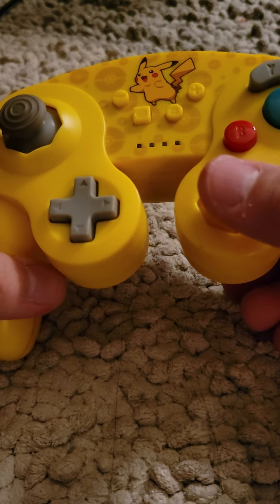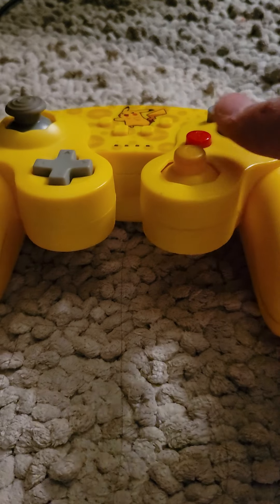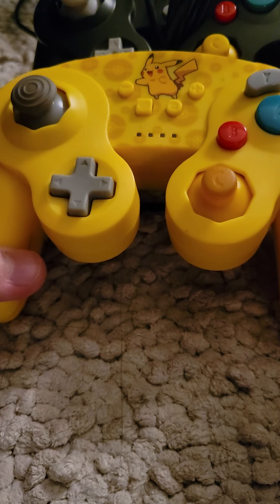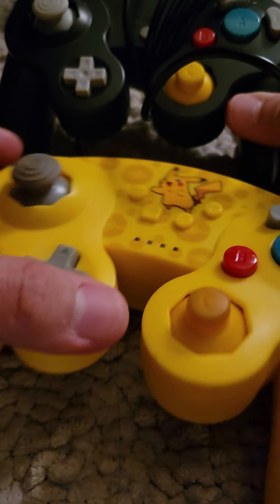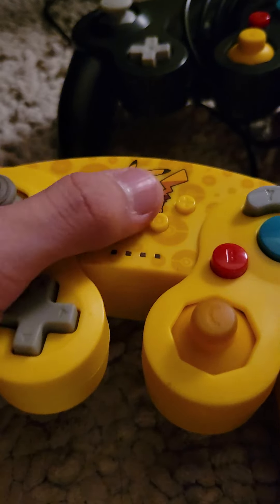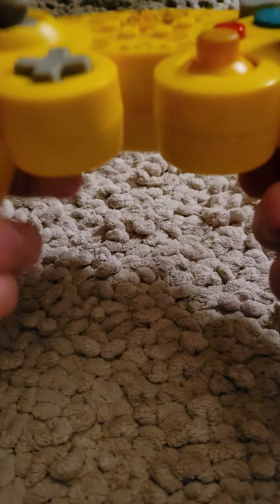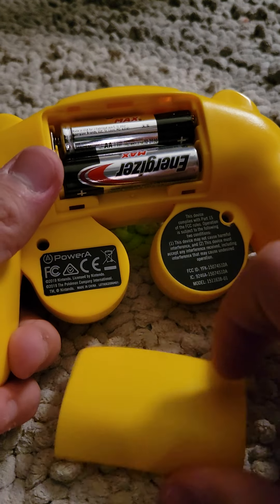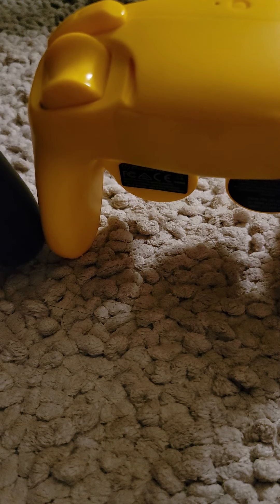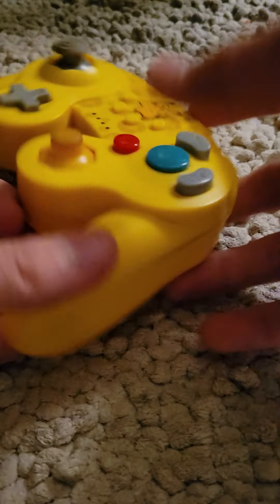Number one — my personal favorite, the best controller — the Switch GameCube controller, the wireless one. Make sure it's wireless; you don't want wires. This controller is amazing: you can press the home button, it's pretty much the same size as the original. It has more buttons, and I love the Pikachu design. The sticks are amazing, it's the right weight, and you don't have to charge it because it takes batteries. It's symmetrical, the buttons are better in my opinion, and it's just amazing.